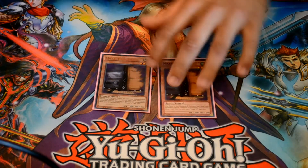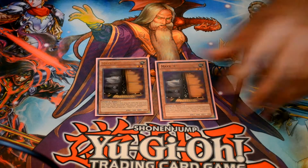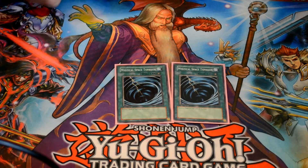I switched it up — I had Two Effect Veiler before but now I'm going with Two Maxx C, solely because on your turn if you do draw into Hootcake in hand you can pitch Maxx C on your turn and have something to banish, instead of Effect Veiler which is only useful on your opponent's turn. Two MST — I won't show my side deck since every side deck is unique, but I do side the third one when playing against a Spell or Trap heavy deck.